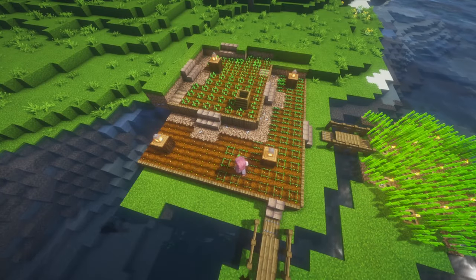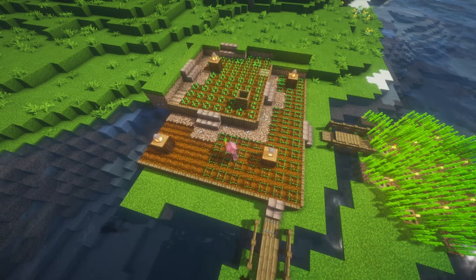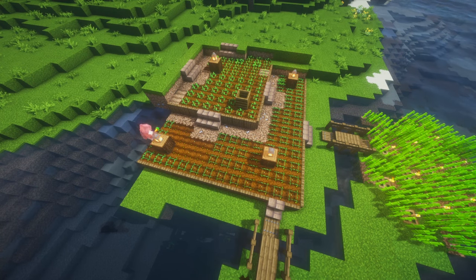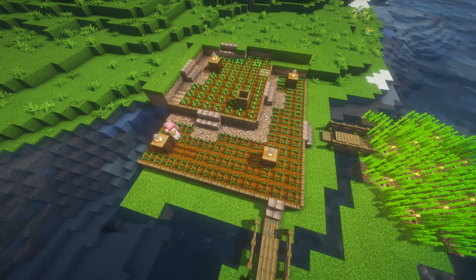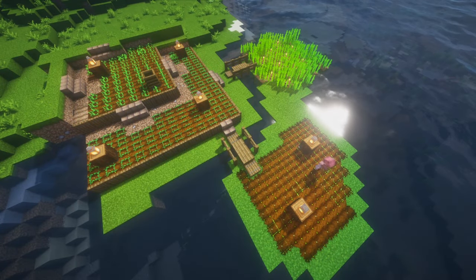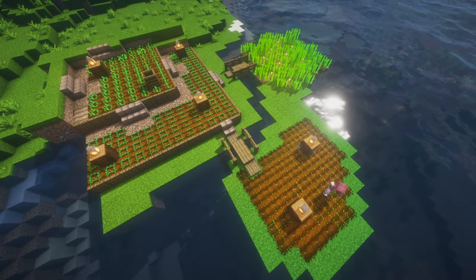At this point, go ahead and plant your crops so they can start growing. I like to plant potatoes for baked potatoes, carrots for golden carrots, wheat for villager breeding, and sugarcane for paper and rockets, but feel free to plant whatever you'd like.